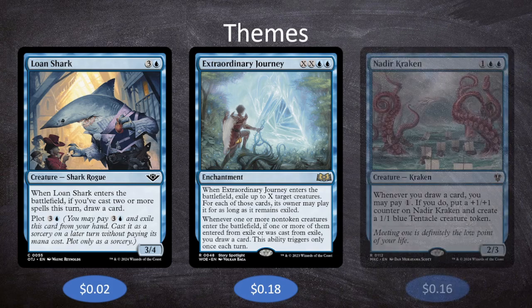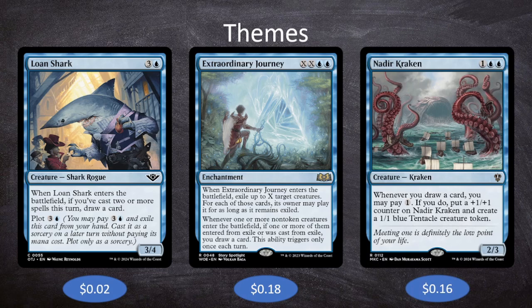The final theme is card draw payoffs. Since we're drawing so many cards, we want creatures that benefit from that. Nadir Kraken is one blue-blue for a 2/3 Kraken — whenever you draw a card, you may pay one to put a plus one plus one counter on it and create a 1/1 blue tentacle token. This benefits us when drawing tons of cards, and lets us use spare mana since we've already plotted our spells and can cast them for free, potentially casting three to five spells and still having mana to make Nadir Kraken enormous with many tentacles.